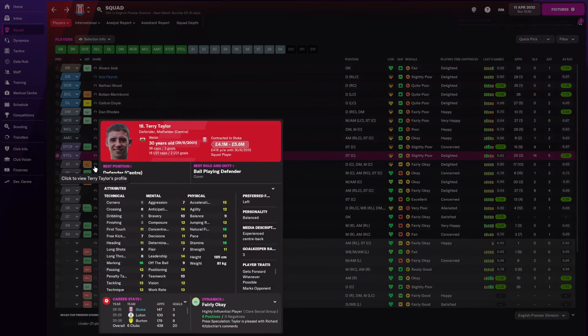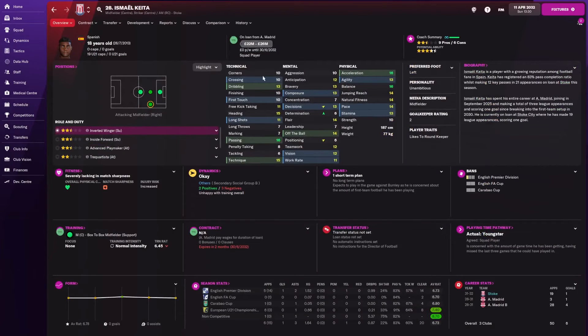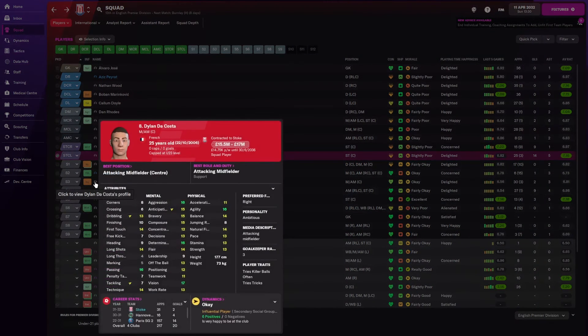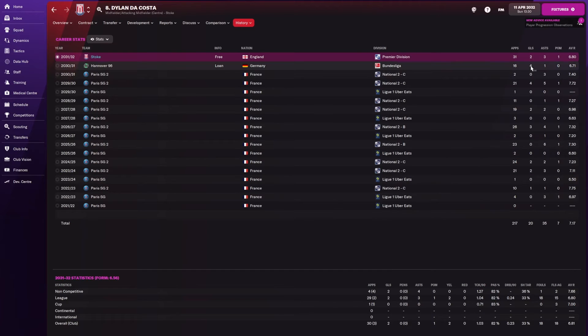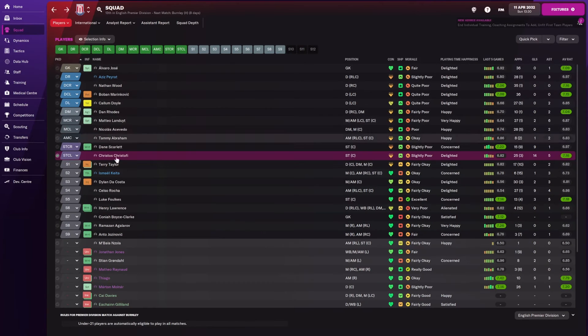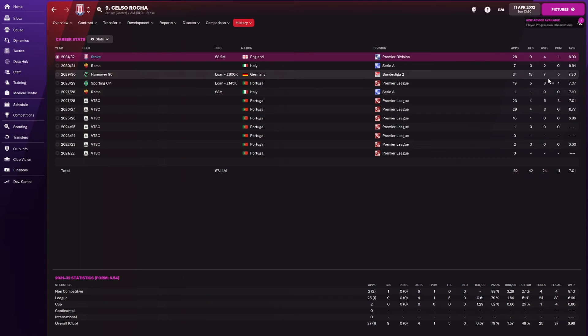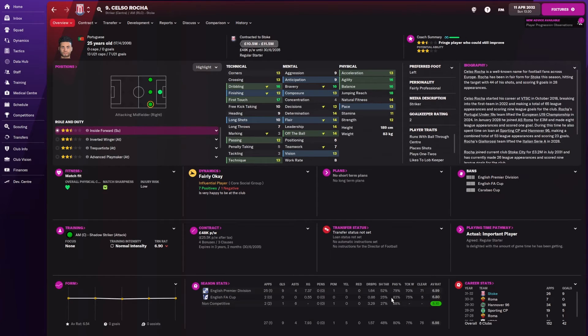Terry Taylor was already at the club. Ismail Keita I managed to get on loan from Atletico Madrid for free — he's decent cover. Dylan DeCosta I signed after having him on loan at Hannover, where he played about 16 games and I got him on a three-year deal. He currently sits in my central midfield. I'm going to try to sign another central midfielder this summer. I signed DeCosta for £3.2 million — his finishing isn't the best but I play him as a shadow striker. His dribbling and first touch are decent, he's quick and quite tall. For £3 million, can't go wrong.